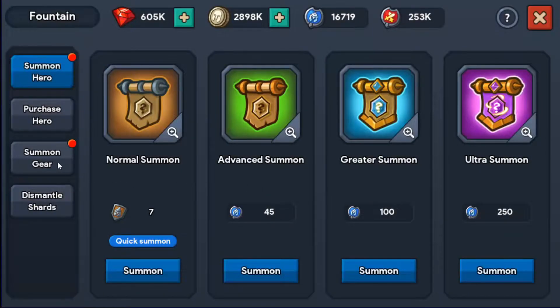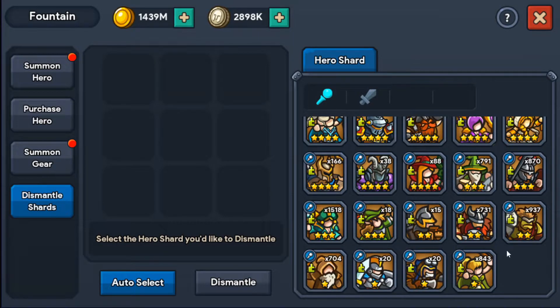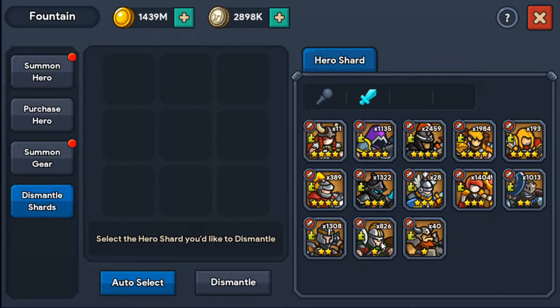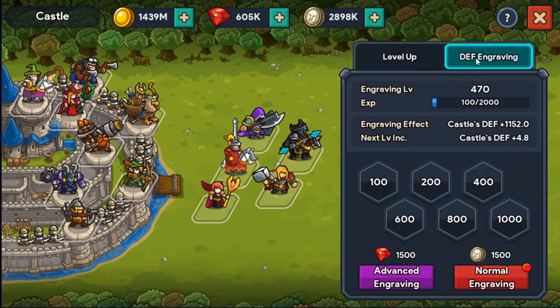Let's get to our main point here. I have already dismantled what we had last time, so I'll work with the 2.8 million coins we have today. We started at 1,152 defense and level 470, so we will see how far we go. I'm going to go ahead and fast-forward this and I'll see you in a bit.